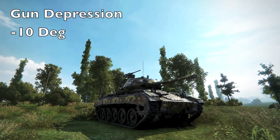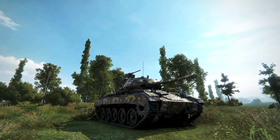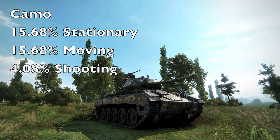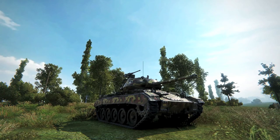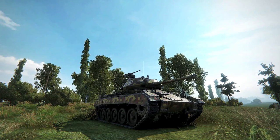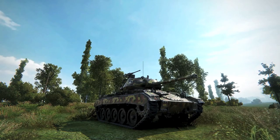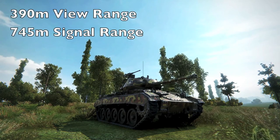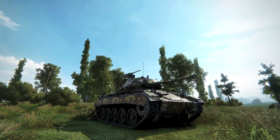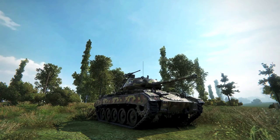On top of that, it has great gun depression so you can sneak peeks over hills and take shots at enemies who don't see you. Speaking of not being seen — the strength of the Chaffee is its fantastic camo. It has almost 16% camo when sitting still. The strength of a light tank is that even when moving it still has the same camo as sitting still — medium tanks don't have that. It also has fantastic view range and signal range, making it a fantastic scout, though hard to play well.